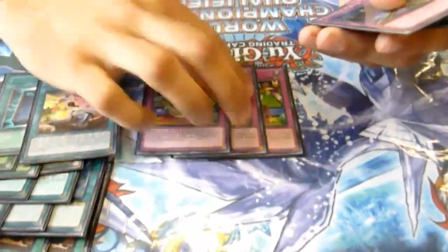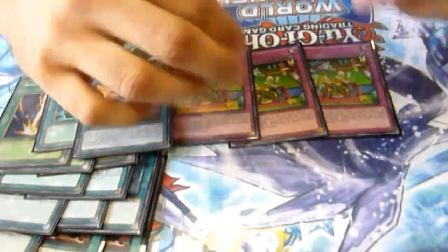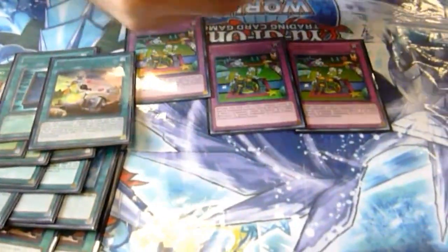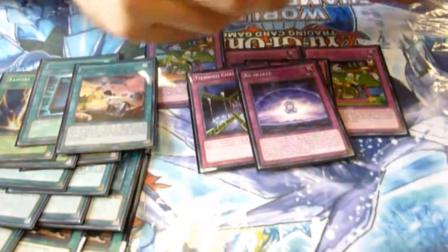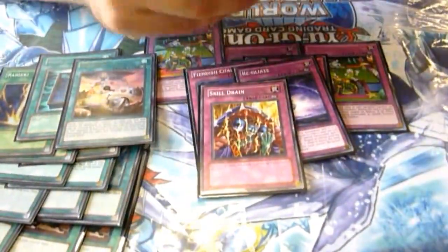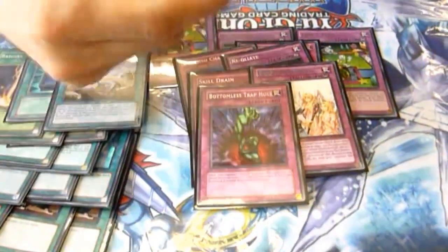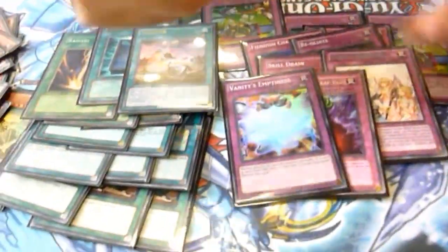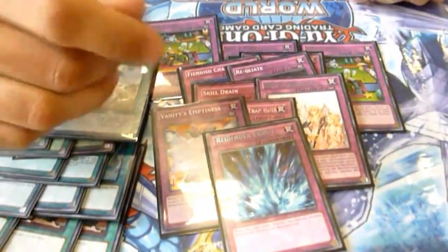The trap cards. I played triple lose one turn, one of the best cards at the moment, but I bricked sometimes drawing too many of these. Maybe I cut one. Double finish chain, it's great with stealth. Recreate because you can search it. Skill drain because it's skill drain. One warning for mirror match and stuff. Bottomless trap hole also. And one emptiness. And the torrential because I can refill my field with pendulum summons and stuff.